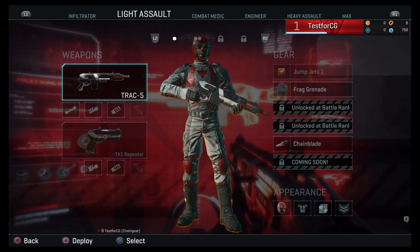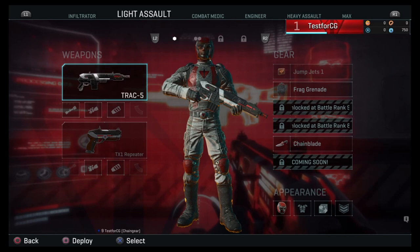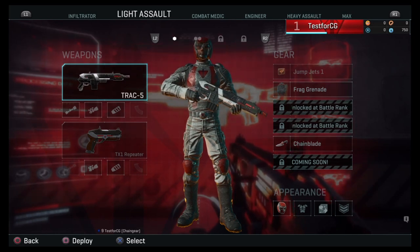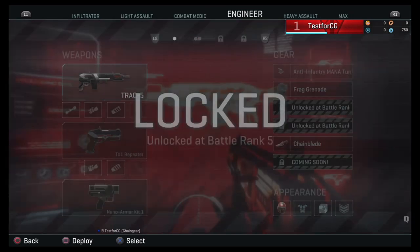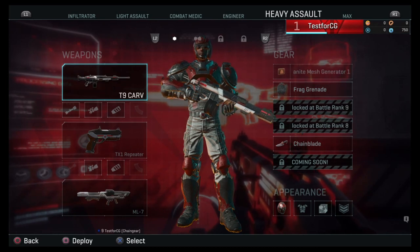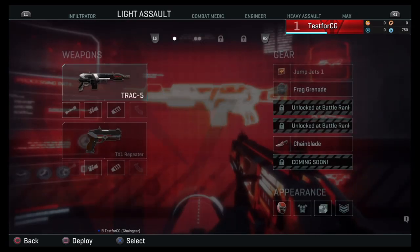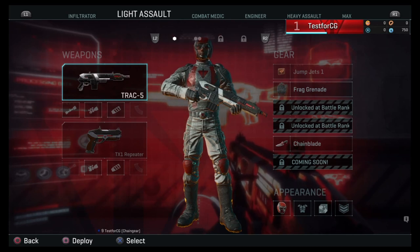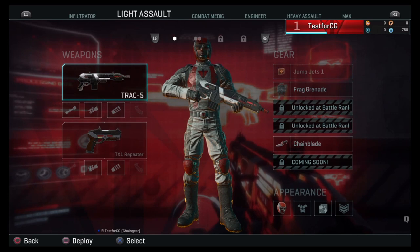You press square on the equipment terminal. Depending on what group you're part of, someone will talk to you about how loadouts work. What's most important here is that you have different classes. You have the light assault — if you look at the top of the screen, there's light assault, combat medic, and heavy assault. Those are the different classes you can start with. I'm level one, on my way to level two, and light assault is the class you start out with. They have jump jets, they're kind of fast, and they have shotguns and carbines.